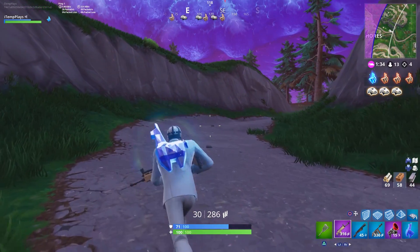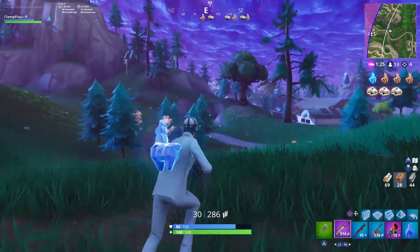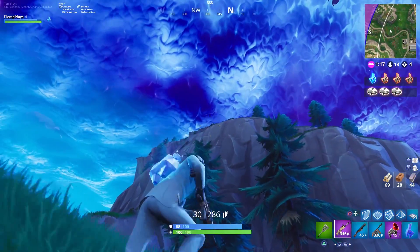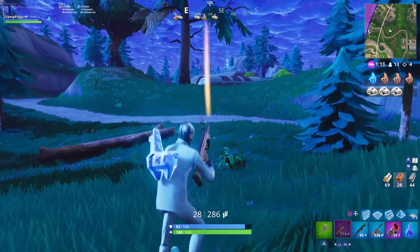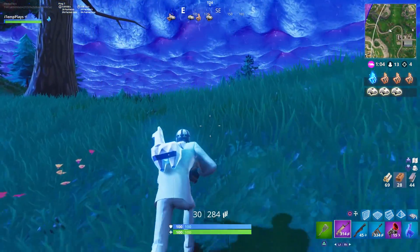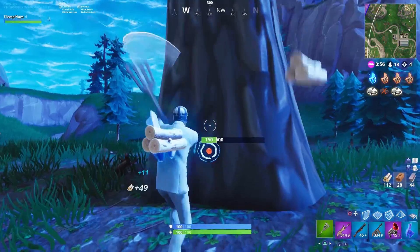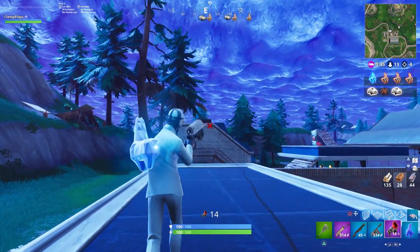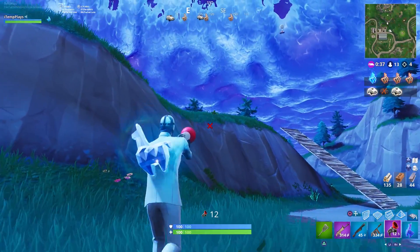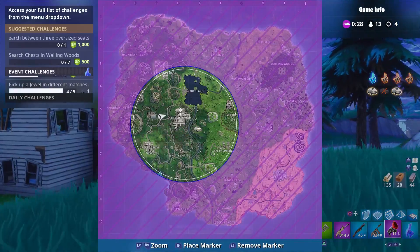Let's make a run for one of the vans. Let's go for it friends - I'm pretty sure it's still over this way. I don't think there's a rift over here. Imagine if you could take a rift and just land on top of one of the vans. Is that the closest van all the way over there? I'm so slow with this thing on my back. An enemy has completed a getaway, okay.